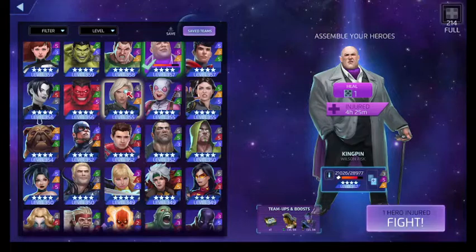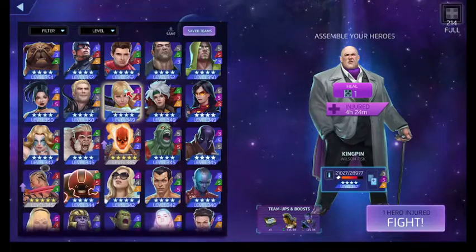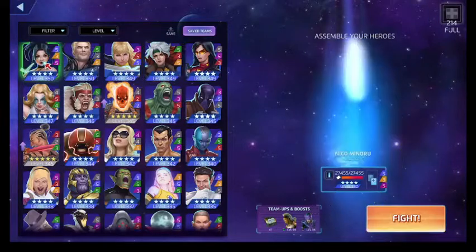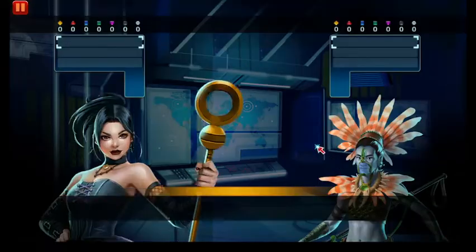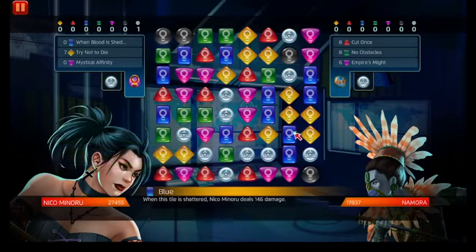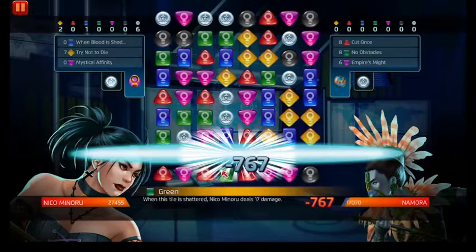Let's see here. We can't really use Niko because she can't stun, but it would be interesting to see how Niko would work against Namora. So let's use Niko. And a plus two, for those who are playing Marvel's Midnight Suns.